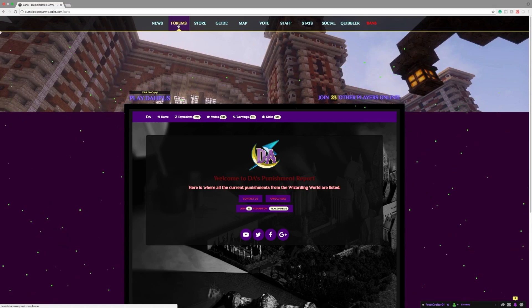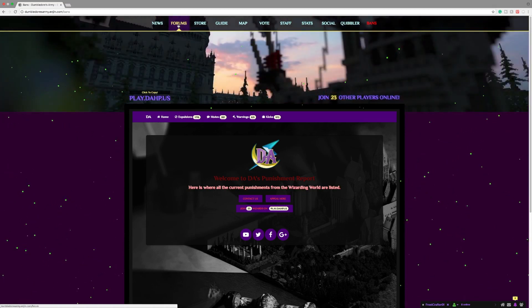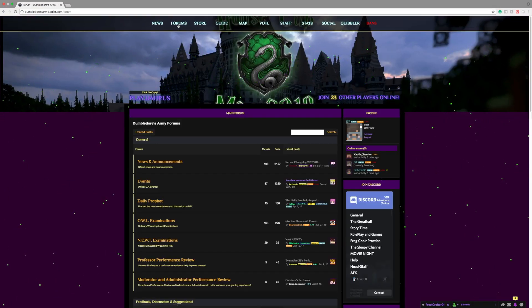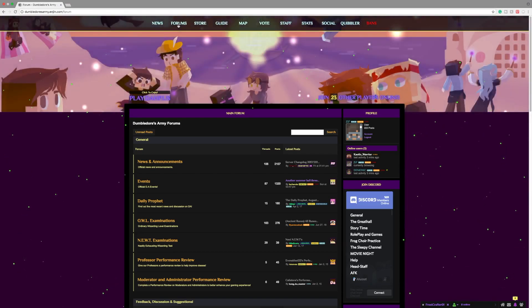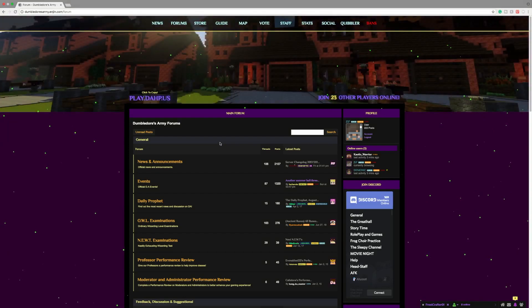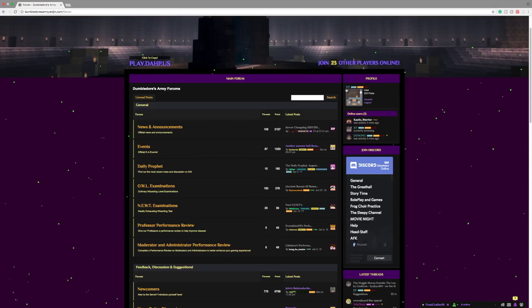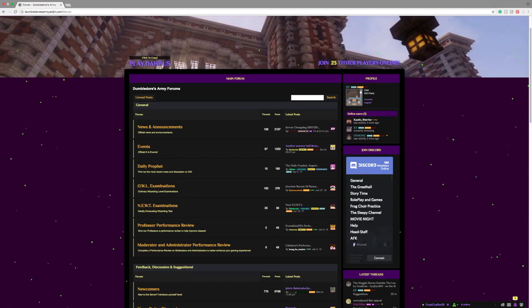The tab that I did not go over yet is the Forums tab, and I do think this is the most important tab on the website. The forums are a place where people can talk about the server, get suggestions on the server, and staff members can announce things if they don't want to put it on the news page. Right here, I know this may seem a little overwhelming, but over here you have your profile. It will show your IGN with your year and the ranks that you have on the server.